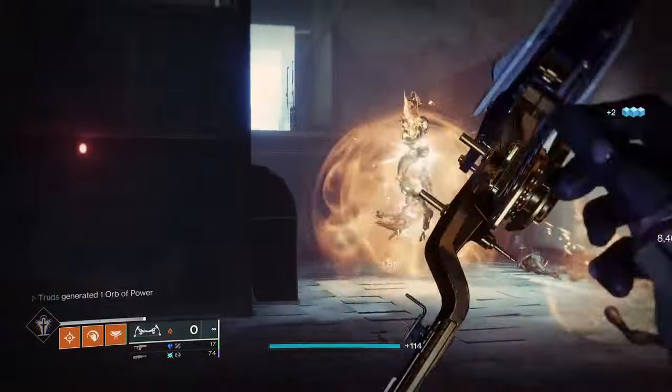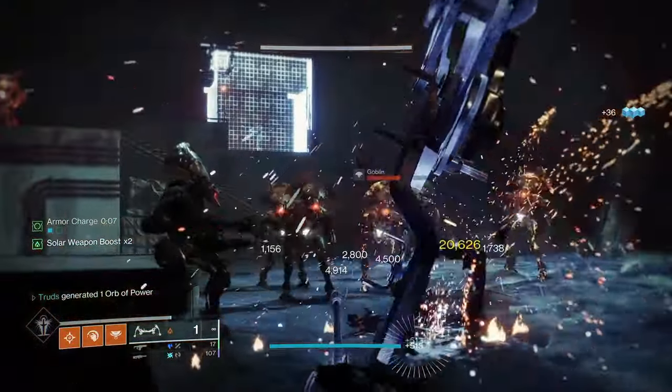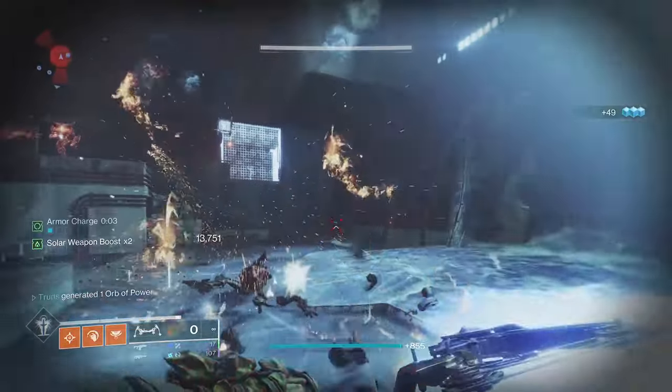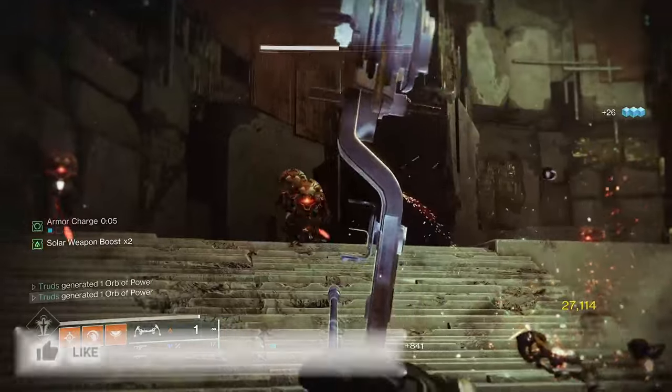The best ever legendary bow in Destiny 2 is right under your nose, literally hiding in plain sight in Season 22, perfect for any upcoming endgame content and most likely The Final Shape. Pre-Astinax 4 is a legendary bow nobody is talking about, and for good reason.